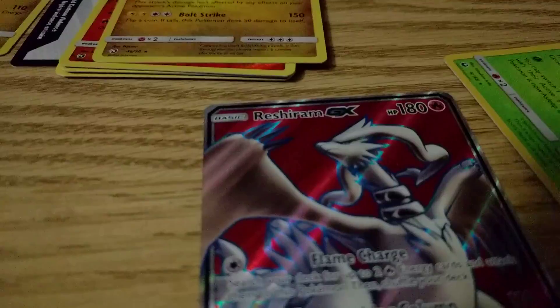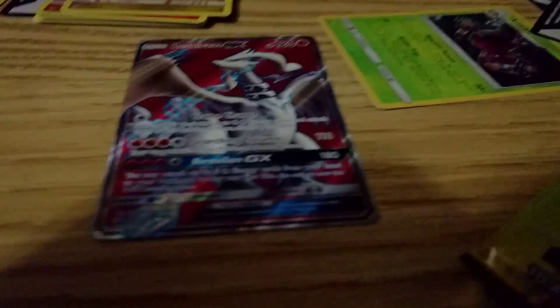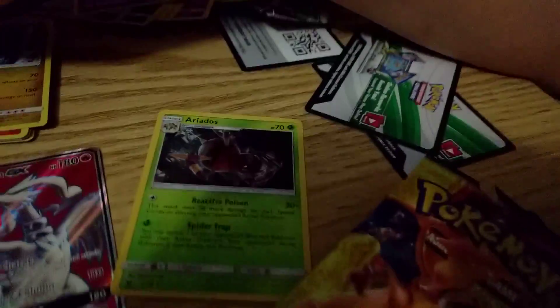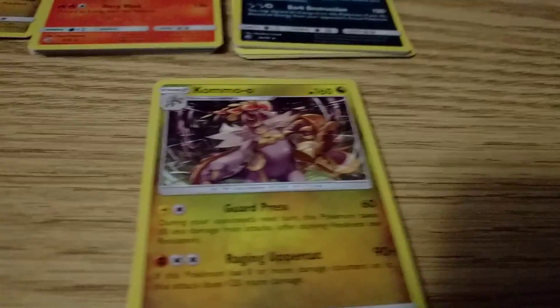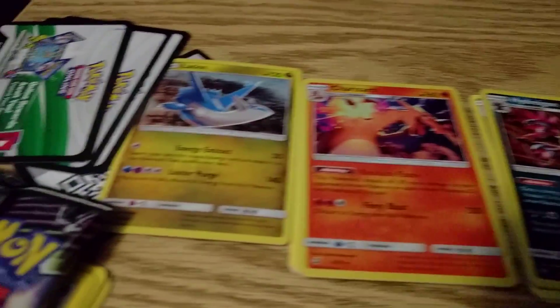So it looks like you won the pack battle 'cause you got the ultra rare. Looking over our best cards — we got this Reshiram GX, we got Ariados, we got Scyther — kind of made my own messy, sorry — we got Latias promo card and a Gyarados. You actually got four holos including the promo and the ultra rare. I got a Kommo-o, dragon, Charizard, Latias. Alright, thanks for watching, hope we can get some more of these packs soon — see you next time, bye bye!